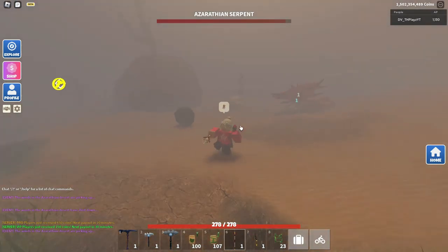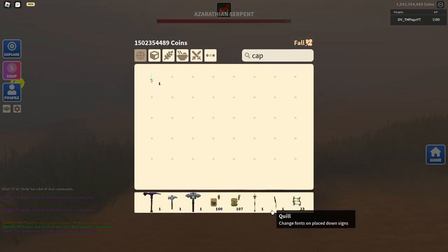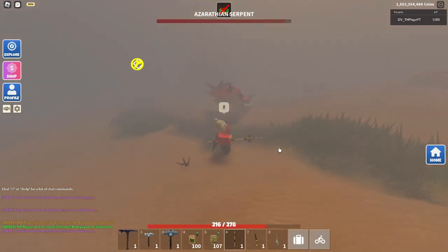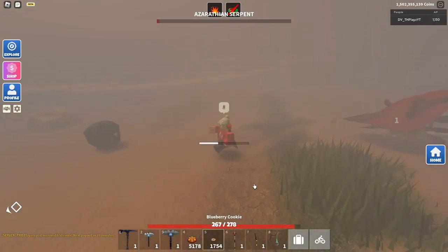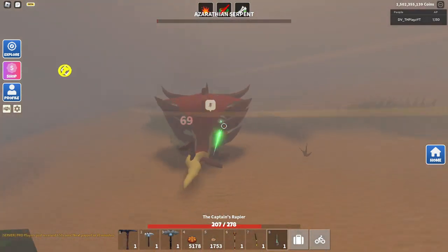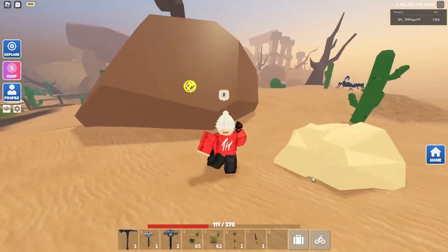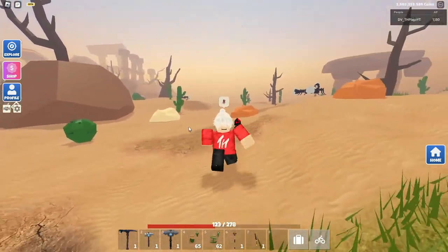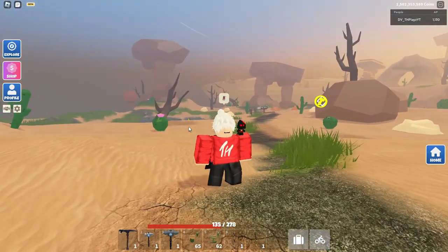To get the most loot possible, use a Captain's Rapier, and if possible use a Blueberry Cookie. Eat your Blueberry Cookie and start using your Captain's Rapier to kill it. That's how you get the Tooth and the Scales, but they are tradable, so you don't have to grind for them if you don't want to.